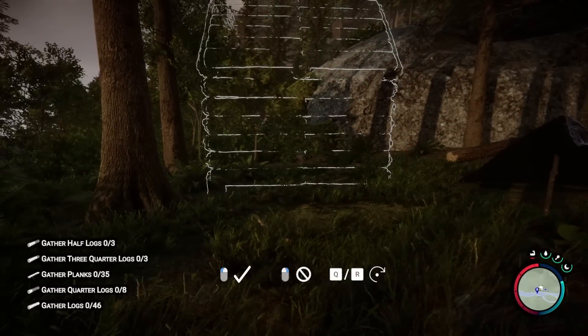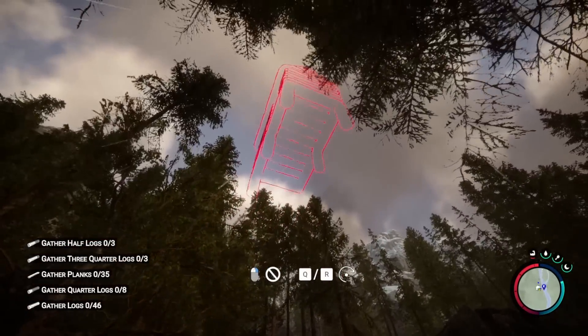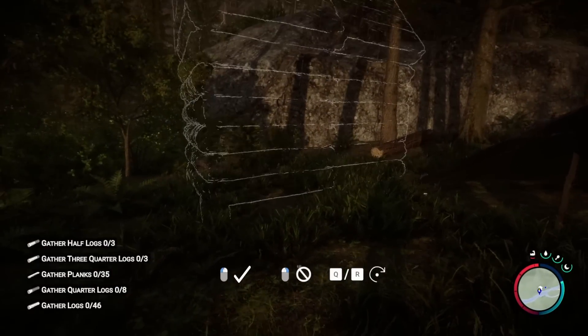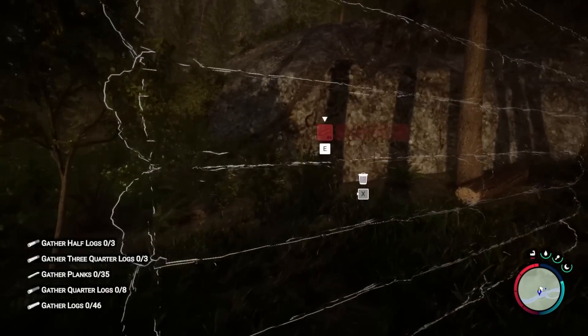The other option is to hold X to switch to blueprint mode. From here we can, for example, grab a small cabin and place it down. We can place it and from there build it by adding the required items.